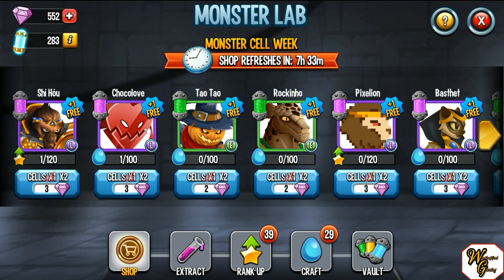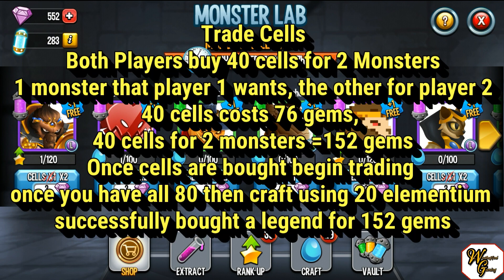There are a couple of ways to get monsters out of these double sell weeks. The most widely accepted is the trading method, where you trade with a friend to get one monster. For this example, we'll use She-How and Choco Love. Say you want She-How and your friend wants Choco Love. You'll each buy 40 sells — that's 20 purchases because you get two sells per purchase — which runs you 76 gems for each monster, 152 gems total. You'll each buy 40 She-How sells and 40 Choco Love sells, and over the next week or so you trade them to each other. At the end, you'll both have 80 sells, use 20 elementium to craft, and you both get a legendary monster for 152 gems. Much cheaper than buying any offer for 249 gems.